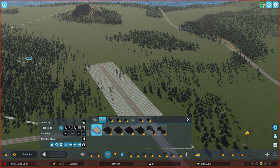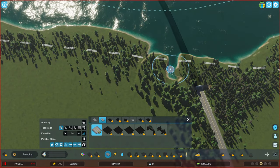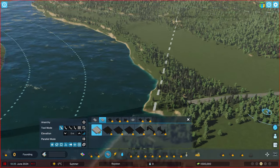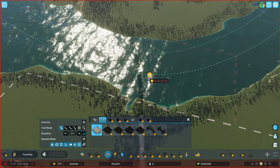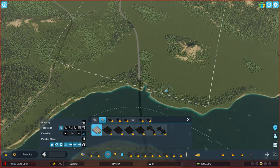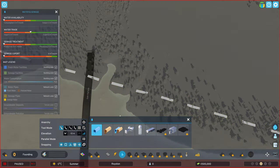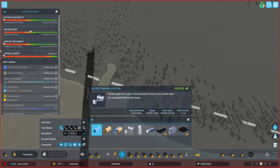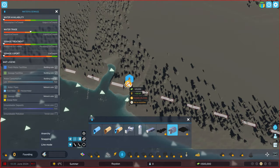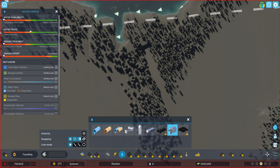Do we have any water on our map? No, we don't. Basically here for the sewage - that's about it. We do have a shipping line here, which is good for the harbor. I guess we are going to make our sewage over here then. There isn't much elsewhere we can do it. Can we smooth this out a little bit? That would be interesting.